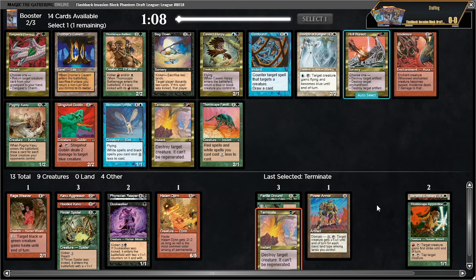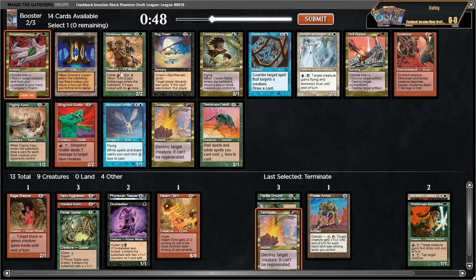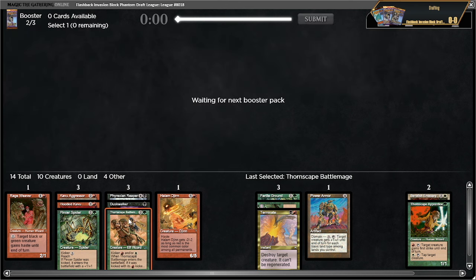Terminate is so lame — you wanted the hobble. But we do have a dark gauze's charm and a thornscape battlemage. I'm taking the thornscape battlemage — there's also another terminate but I think thornscape's better. No flametongue kavu though. I don't think three damage is lame — this shouldn't wheel, and neither should the other. I'll take this battlemage. If we end up with something that bounces it — the only one is lava zombie, or the red-green one — we can end up with the horned kavu.